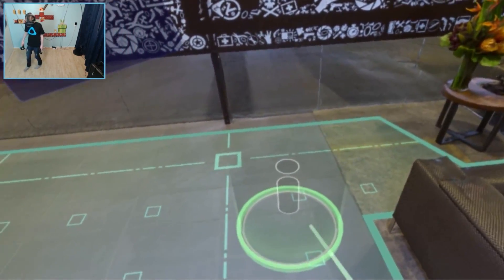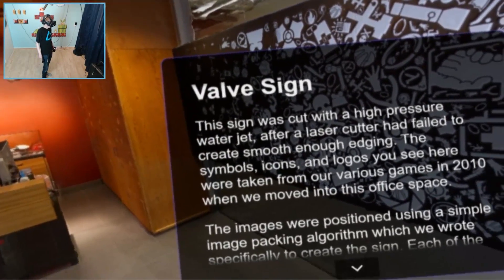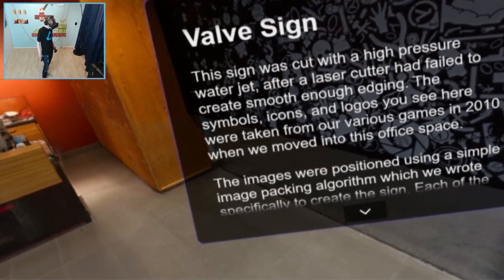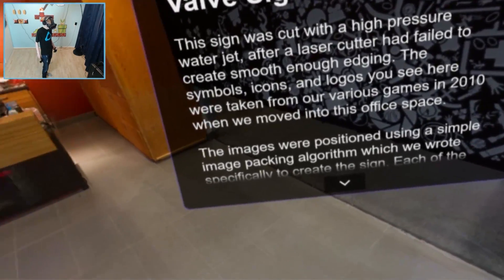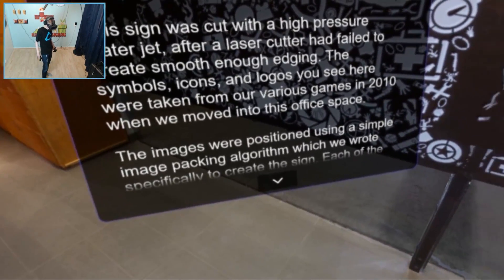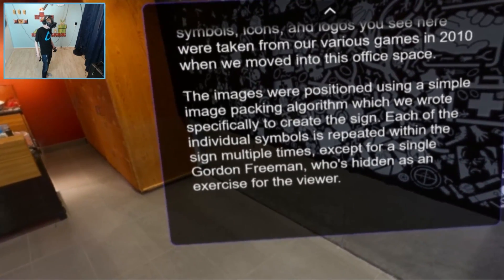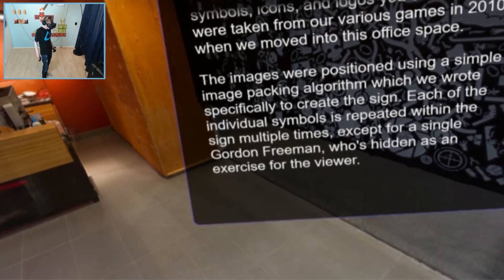We got an info spot here. Let's read. Valve sign: this sign was cut with a high-pressure water jet after a laser cutter had failed to create smooth enough etching. The symbols, icons, and logos you see here were taken from our various games in 2010 when we moved into this office space. The images were positioned using a simple image packing algorithm which we wrote specifically to create the sign. Each of the individual symbols is repeated within the sign multiple times, except for a single Gordon Freeman who's hidden as an exercise for the viewer.